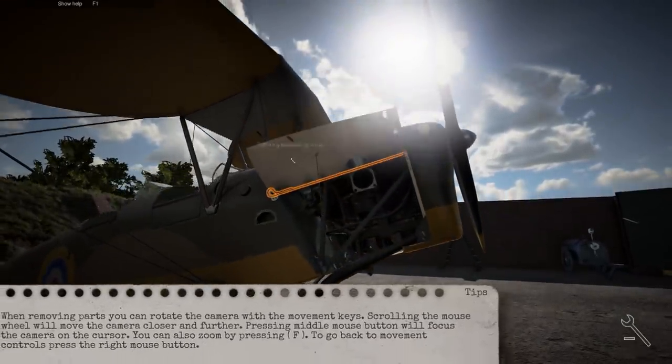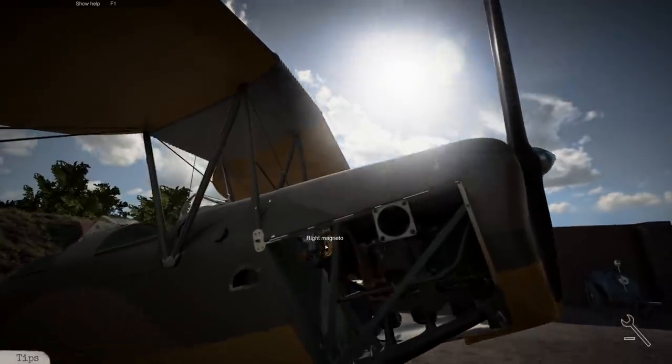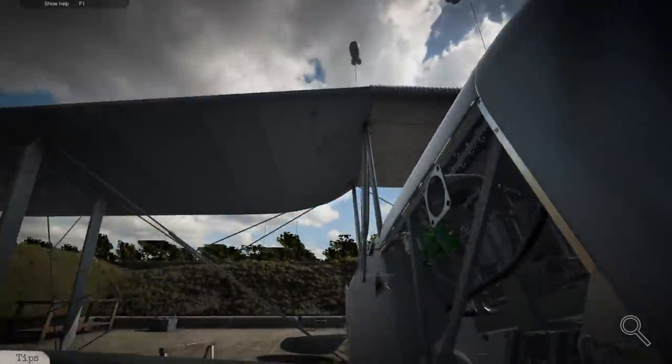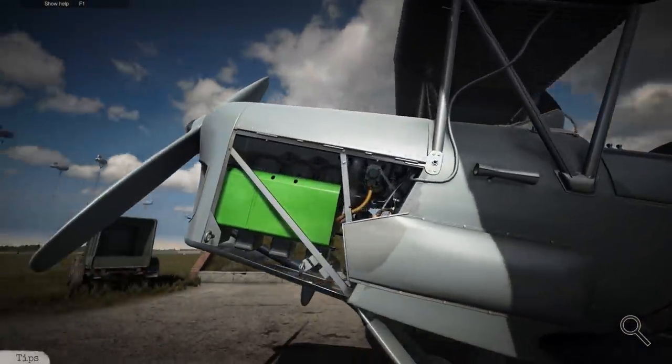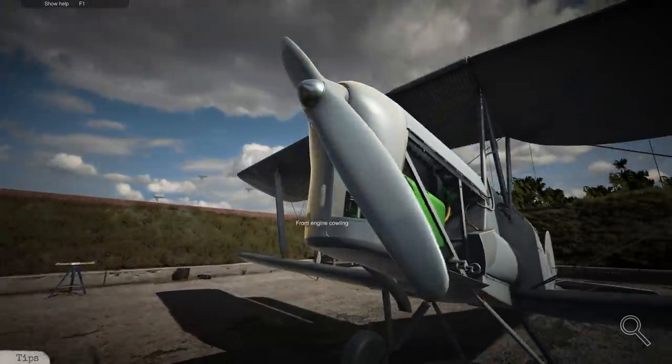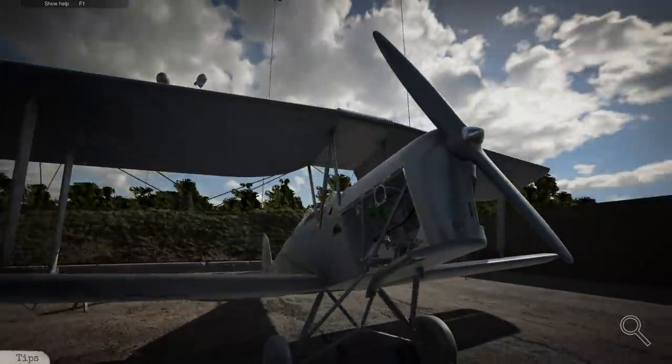Both of these are gone. Here's the right magneto — pristine. And the left — pristine. Engine power: the next thing I would think would cause engine power loss is...